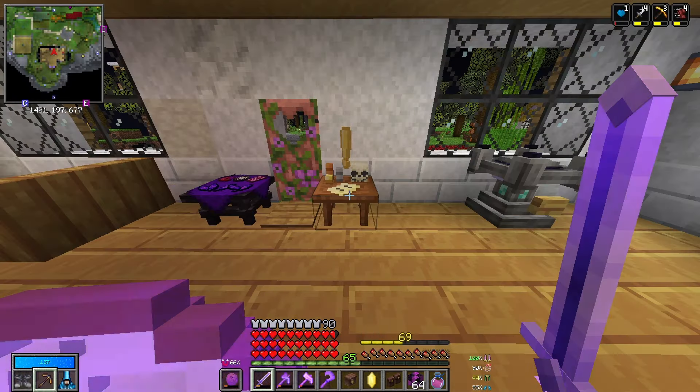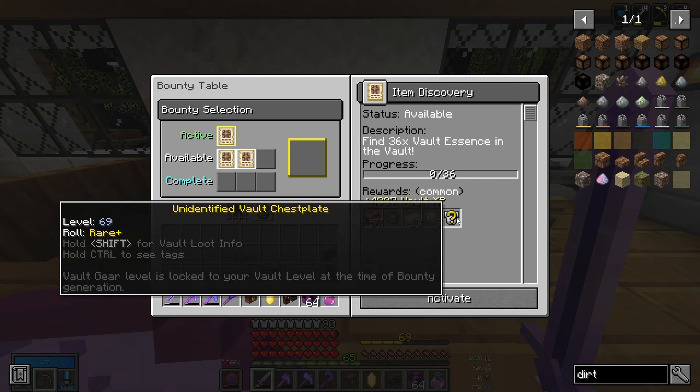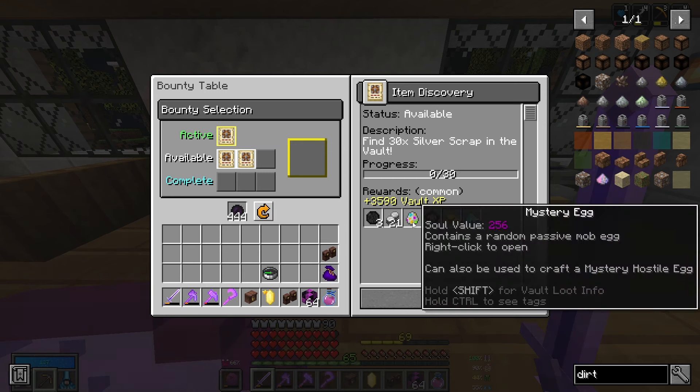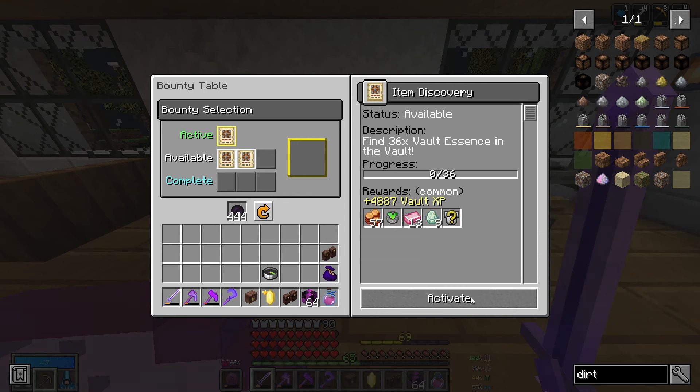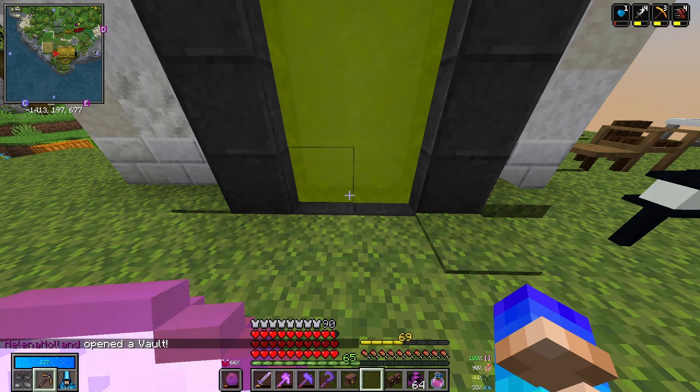Let's select a new bounty. We've got find 36 vault essence and get a rare chest plate and a fundy - that's very nice. And find 30 silver scrap - that should be easy enough - and get a mystery egg. Let's do this one first and see how both our sickle and our new brew perform inside the vault.